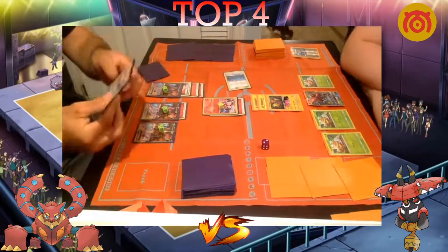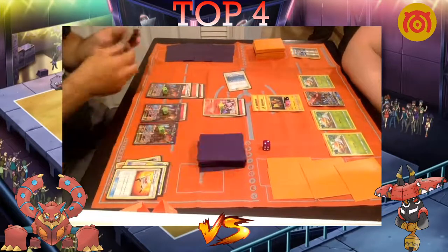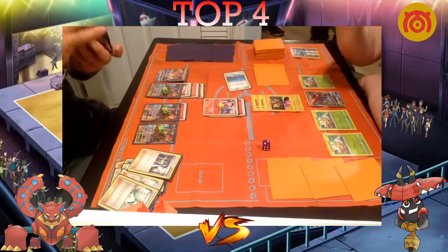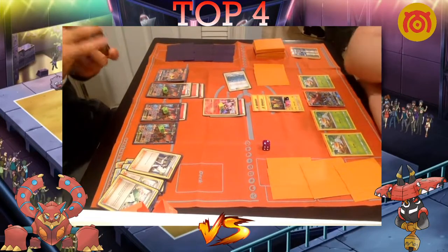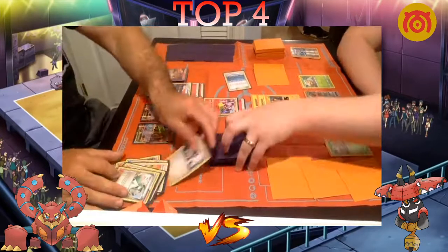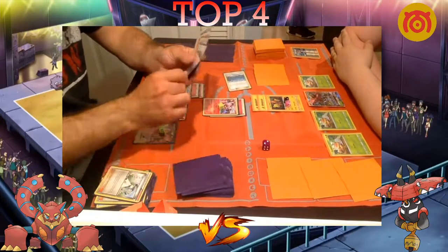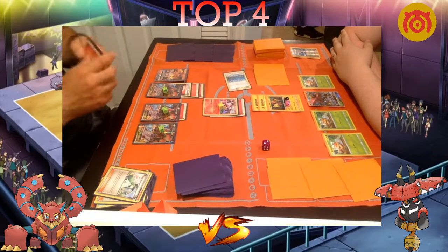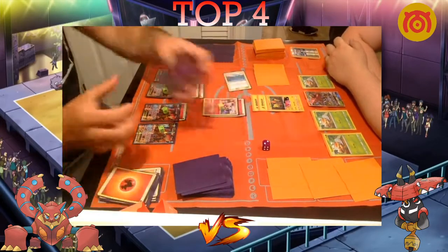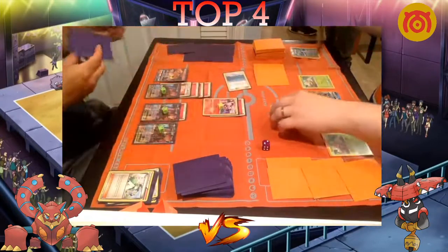Dolan attaches a second Lightning to Tapu Koko promo and does Flying Flip — actually not bad given his board options. He chips away at the Volks, which is relevant for Baby Volk since it has 130 HP. You don't want to discard all your energies with Tapu Bulu's Nature's Judgment for 180 just to kill Baby Volk, but now he can do 120 with no discard. Newey plays Sycamore, draws some fire energies, Steams Up once, and takes a Power Heater knockout — going down to five prizes.